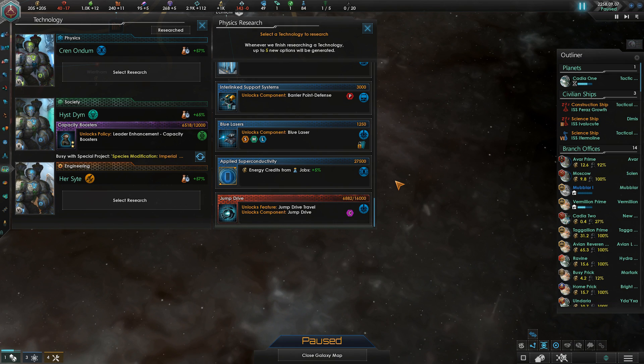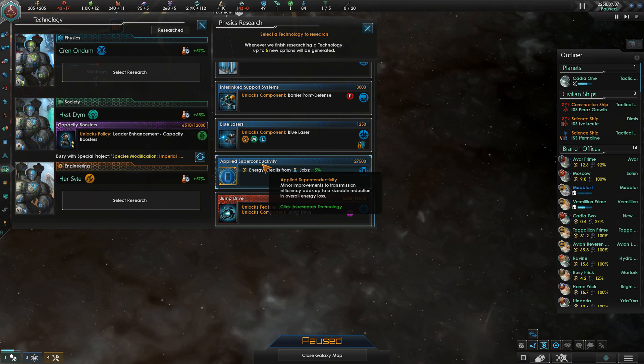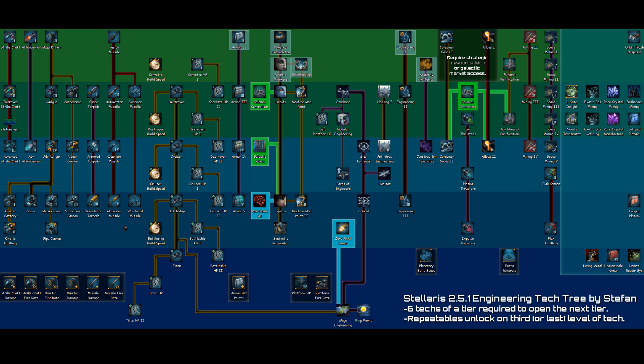At tier 5, there are also certain techs called repeatables. You can research them more than once; however, they become more and more expensive the more you research them. The bonuses from repeatable techs are less than from normal techs, because by the time you get to repeatables, the normal techs will already all be researched, and so these are going to be your only option for increasing production later on. Contrary to what most people probably think, repeatables don't actually come at the last tier of a technology, but instead at the third tier, or if there is no third tier, at the last tier. Repeatables do tend to clutter your tech options once you get to the late game, so try to avoid researching third tiers of techs that you're not really going to use.